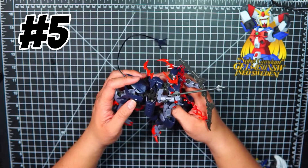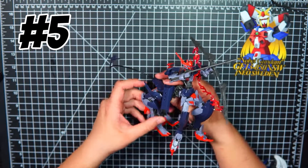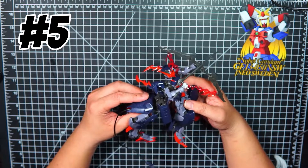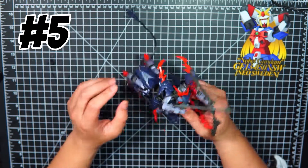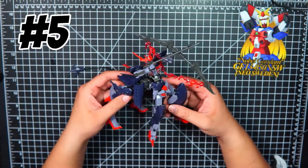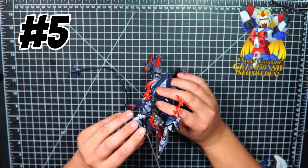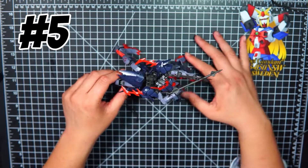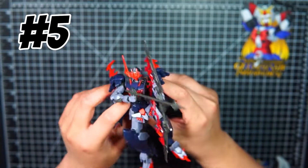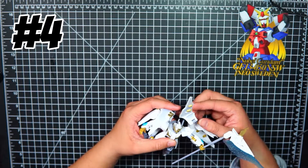Number five goes to the Barbatoris. Before you scold me — I know it's a cool design with a great centaur gimmick, but it wasn't that great overall. The posing idea was cool, but some parts were super loose because it was based off the old High Grade Barbatos. The tail comes off really quickly, the posing wasn't that great, it had some weird awkward poses, and it just felt small and bland. The gimmick and coloring are great, I'll give them that, but it lands at number five.